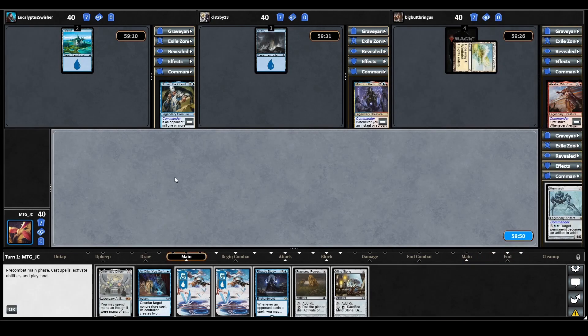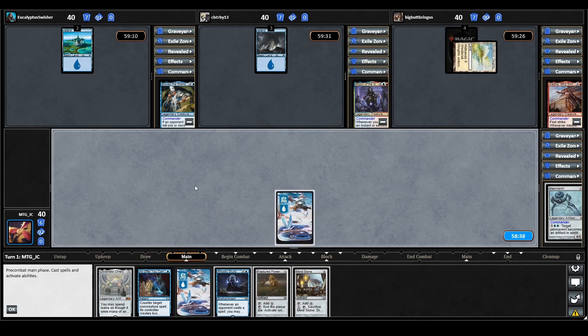We draw a Mind Stone for turn, which is really good news. We're getting more ramp to get to that Chromatic Ori, and if we can resolve this Rhystic Study that's going to put us in a really good place. So let's just play our land for turn and sit on our An Offer You Can't Refuse.